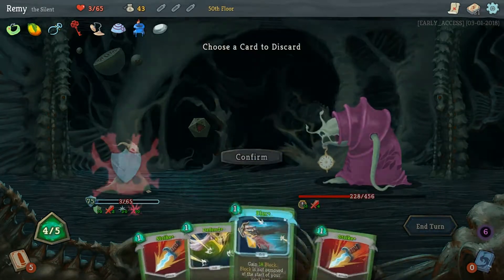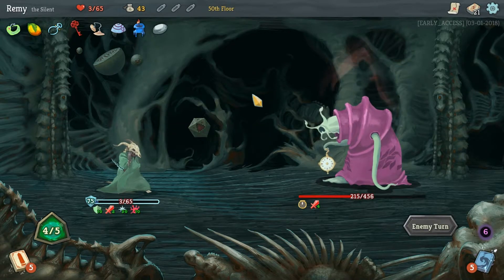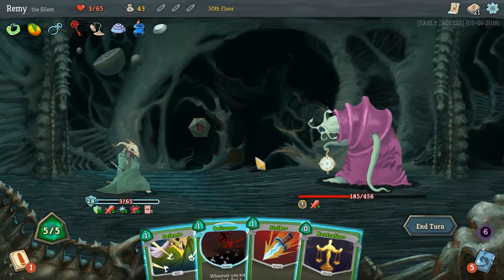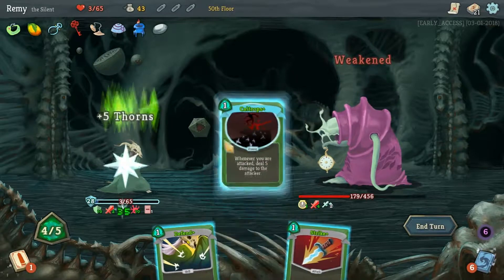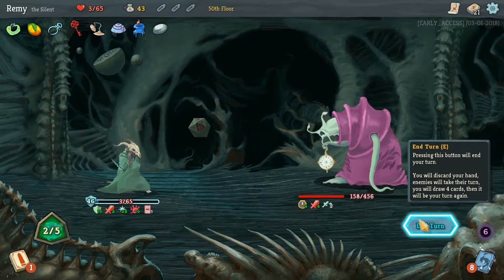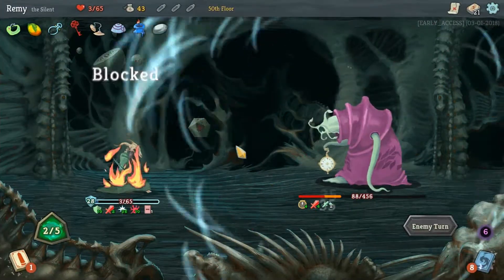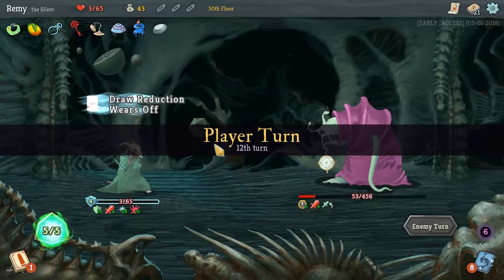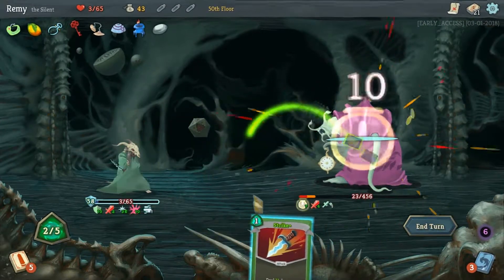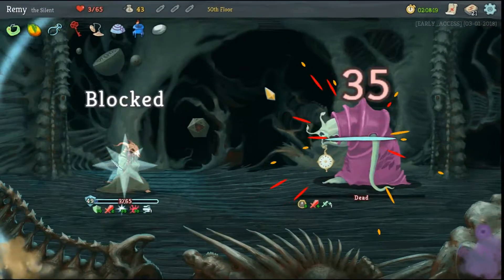Whatever gives me the most block — Survivor. Is that turnover? Yep, that's turnover. I have 75 block. He has 215 health. You can only attack me once. Weakened him. Caltrops, Defend, Strike. Please do not do more than 49 damage — you're weakened, shouldn't be. Yes, yes, yes. Four, 22, 40, 58, Strike. He only has to hit me once and I win. I did it! I killed the Time Eater and I beat it as the Silent!